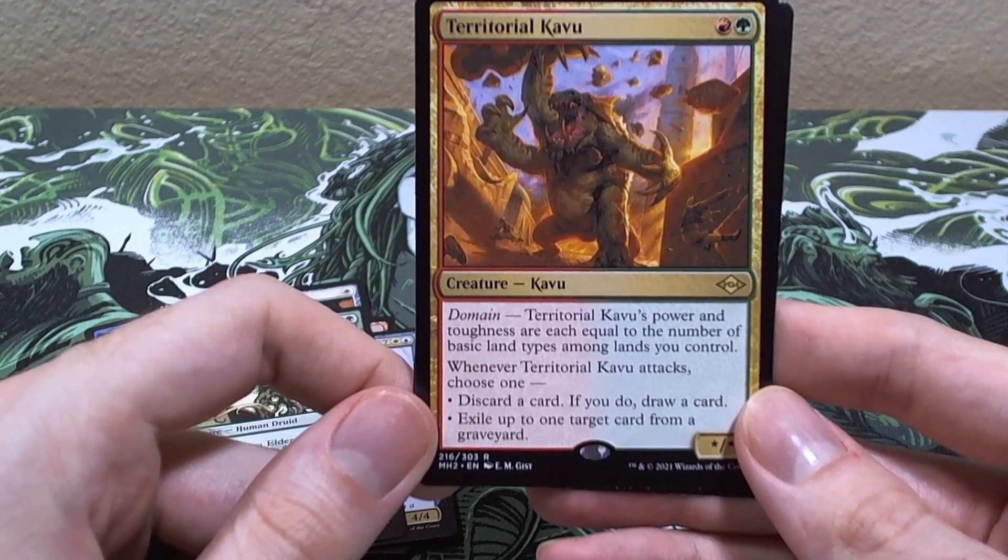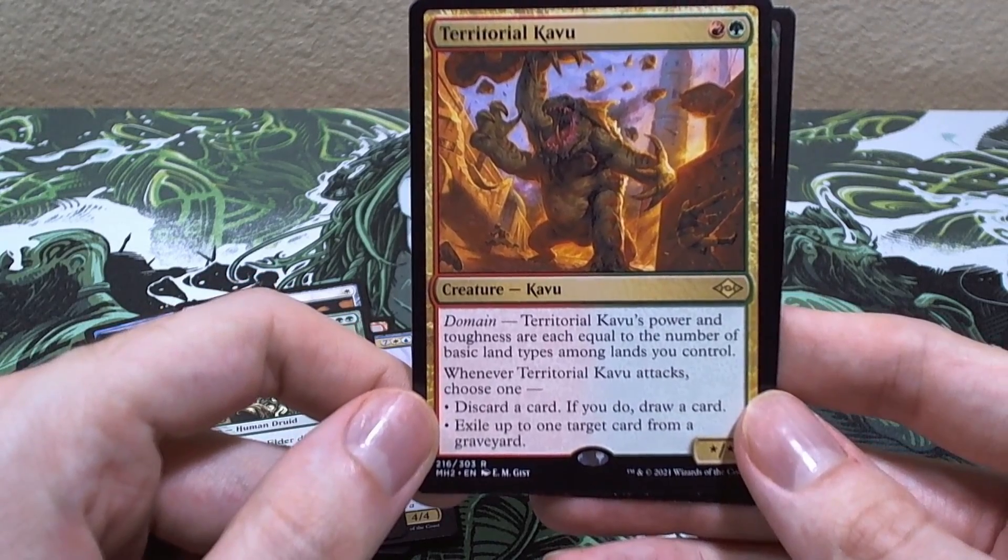Territorial Calling - you can attack, and the opponent can discard a card and draw, or you exile up to one target card from a graveyard. And a squirrel token.